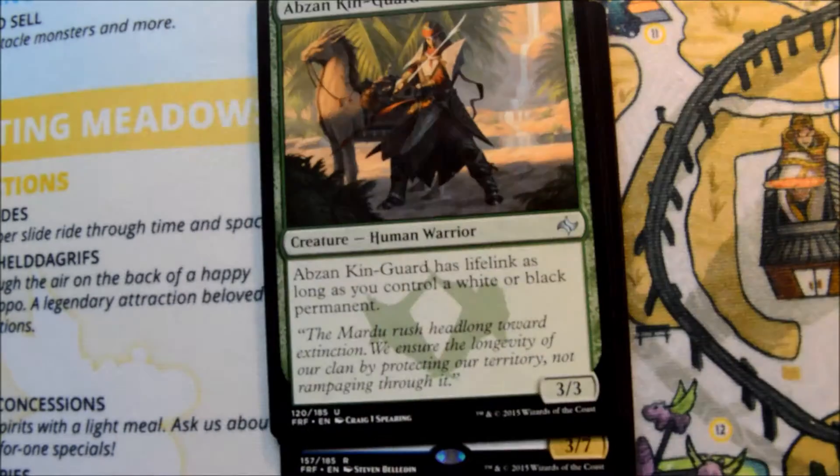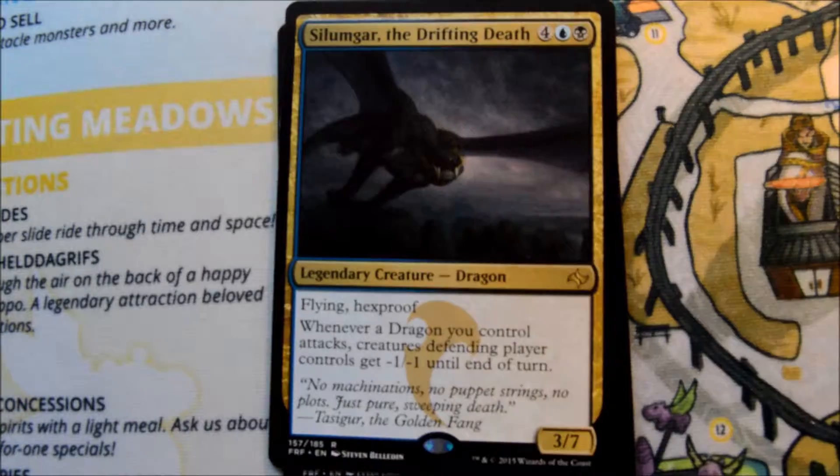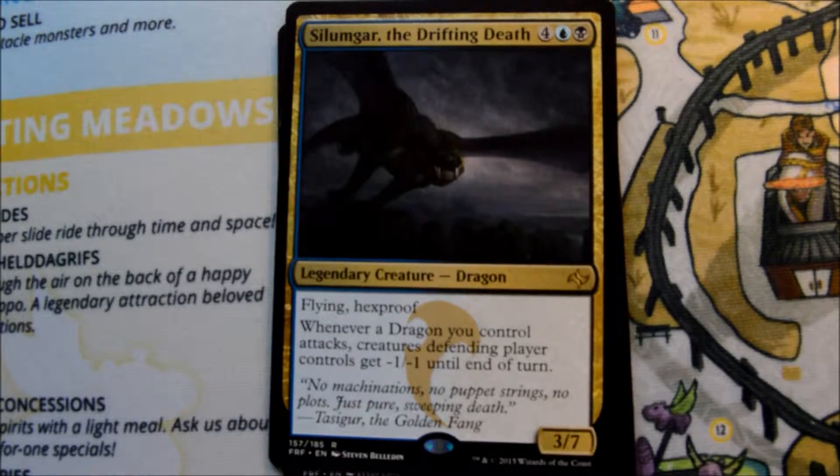Ojutai's Breath, Orc Sureshot, Shifting Loyalties, and our rare is Silumgar, the Drifting Death.